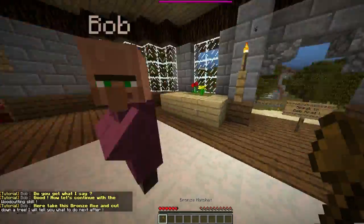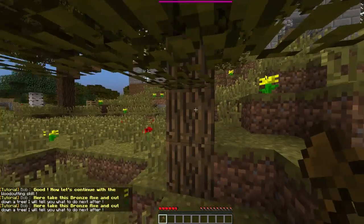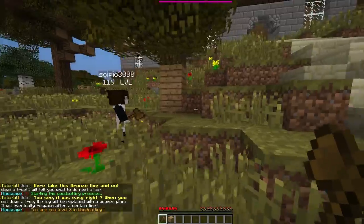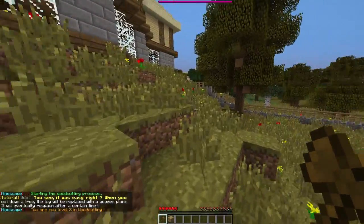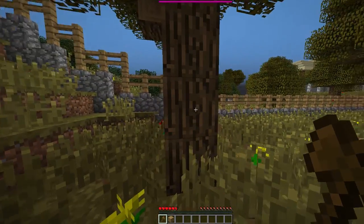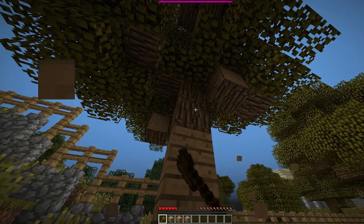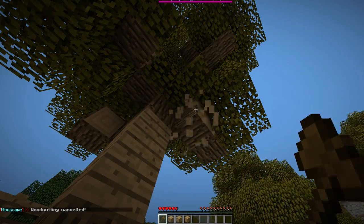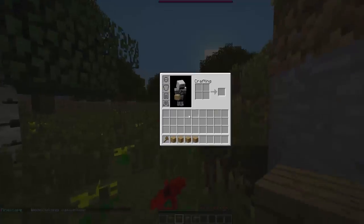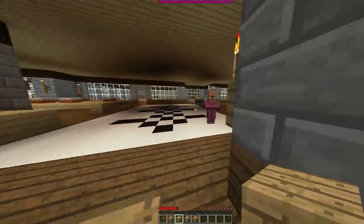Now let's continue with the woodcutting skill. Here's a wooden axe - go cut down a tree. You can go over to the tree and press on it once, and it'll mine for you the whole time. And I'm level 2 in woodcutting now. I only reset the quest, so it's not a problem. It woodcuts for you like it would in Runescape, which is pretty awesome. You can see the slowdown effect. Things don't stack, like wood and that, because you've got the inventory slots, just like Runescape - it wouldn't stack. So it means that you're limited on space.